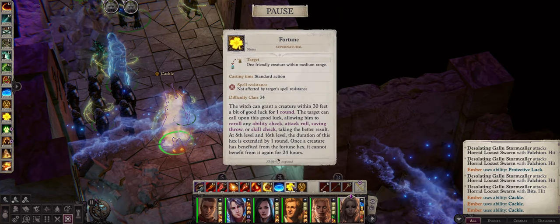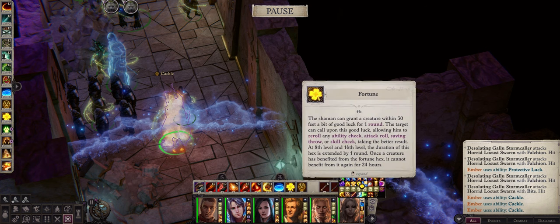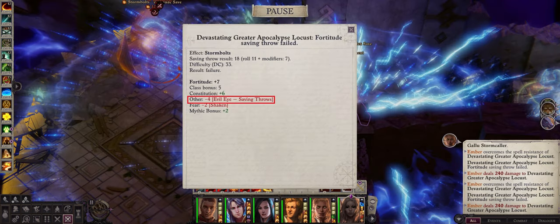This also works for the other very powerful Fortune Hex. So my Ember here has 45 seconds of Fortune Hex duration, that you can keep extending based on your patience, basically. You can also use the very powerful Evil Eye to reduce enemy's armor class, attack bonus or saving throws without a save, for a very hefty minus 4 debuff.